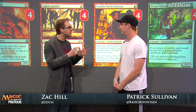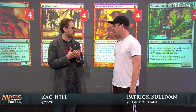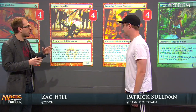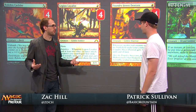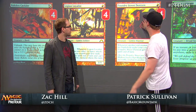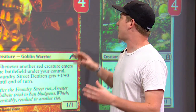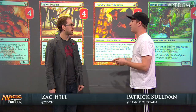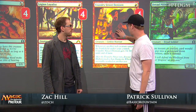That makes a lot of sense. With 16 one-drops you're going to draw multiple in your opening hands sometimes. Which one do you like to cast on the first turn? It's almost certainly not Legion Loyalist, if you can avoid it. It's either Cackler or Foundry Street Denizen. The biggest thing is if you have a Burning Tree Emissary, you almost certainly want to lead with Denizen, because then you can play Emissary and an additional red creature to get Denizen up to 3 power.